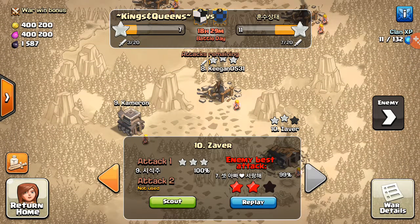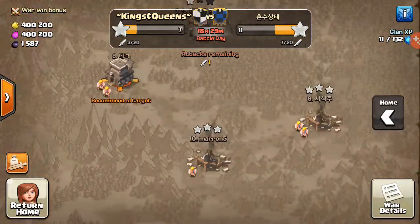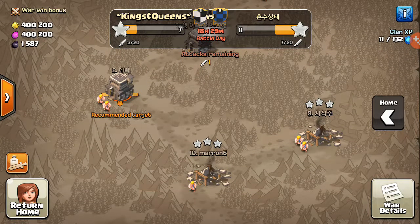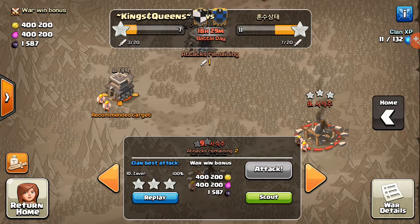I'm at position 10, and look at this — I got attacked by their number seven, and he just barely didn't three-star me, which I'm pretty proud of. I was going to attack this guy, but Cameron, the guy right above me, took that base earlier so I wasn't able to attack it anymore.